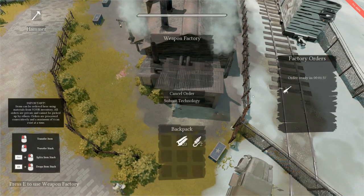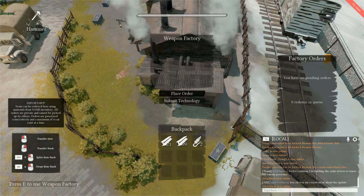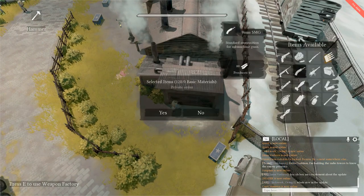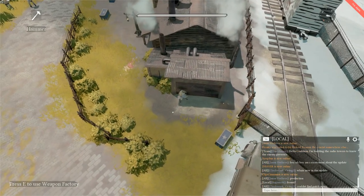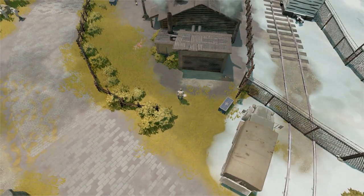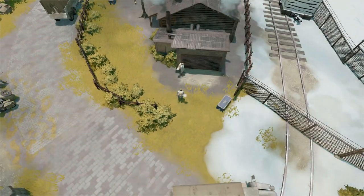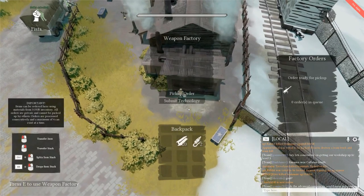For example, 100 mats will get you 10 HMGs. You can request multiple items at once, for a total of 4 items in an order. Once you accept the order, the production building will automatically take the mats out of your inventory and give you a time until the order is completed. Then you simply have to wait out that time, return to the factory building, and pick up your order. Only you will be able to pick up this order — no other player on your team or the enemy team will be able to pick it up.